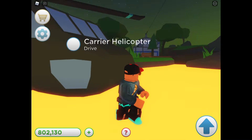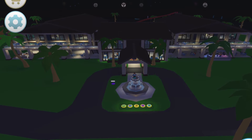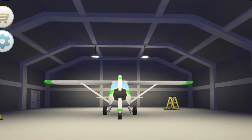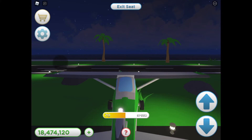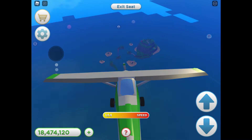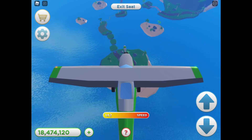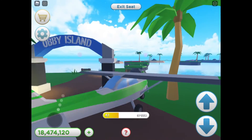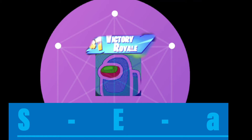That was just a little clip I recorded because I love the helicopter carrier. But now I have to bring it to the worst air vehicle, which is the plane. The plane has no other seats for other people, it's not very fast — it goes 100, which is alright for a car but not for a plane — and it's honestly one of my least favorite vehicles in the game.